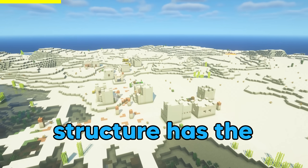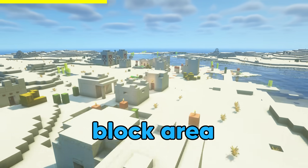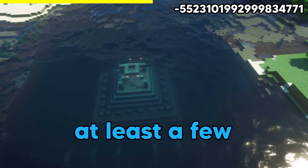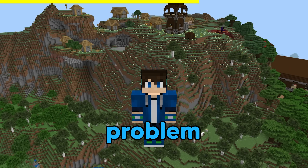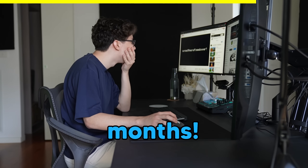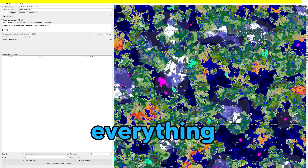In Minecraft, a single structure has the possibility to spawn anywhere in a thousand block area. And since there are millions of seeds, there should be at least a few that have even more structures. There's just one problem — this seed alone took me hours to find, and at this rate, this video would take months. Luckily, I found a software that changes everything.